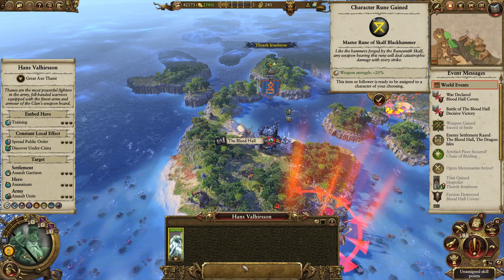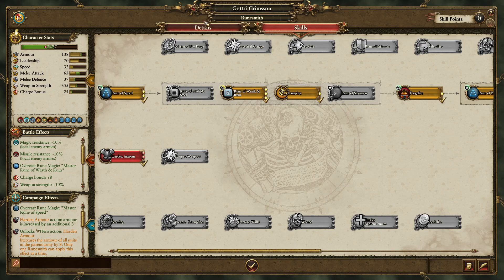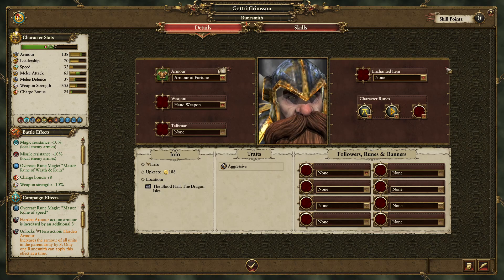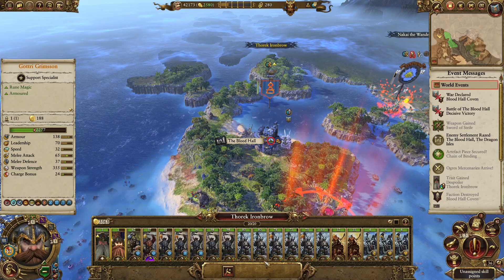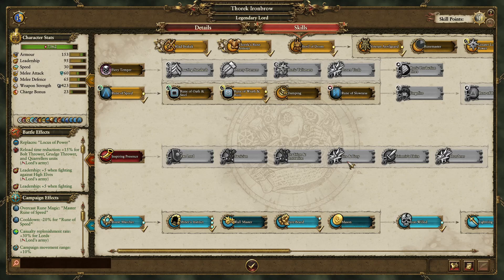He doesn't have any movement, but we're gonna give him some runes. We want that one because it's gonna make him basically unkillable, and give him some weapon strength. The runesmith is gonna get the rune of flight. Does the runesmith have armor? Because I think he needs it more. Yeah, that physical resistance is gonna help. We can give him some of these, and he needs a flight. Perfect.